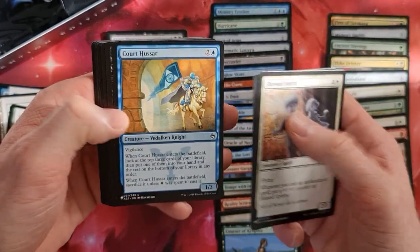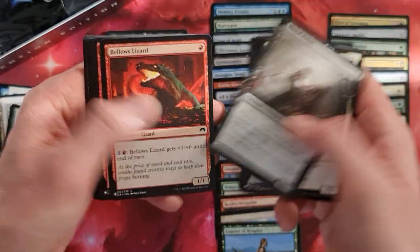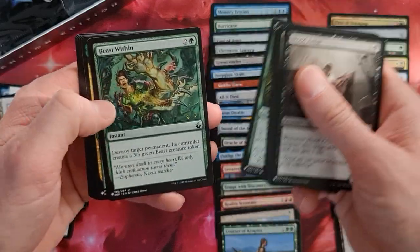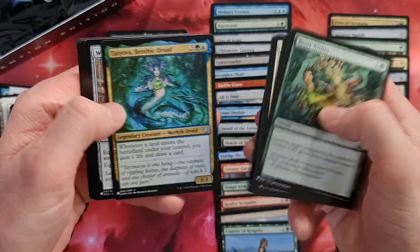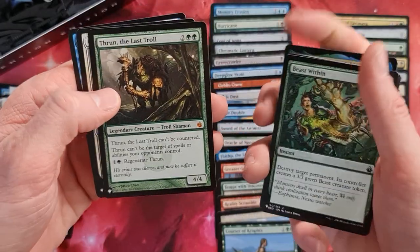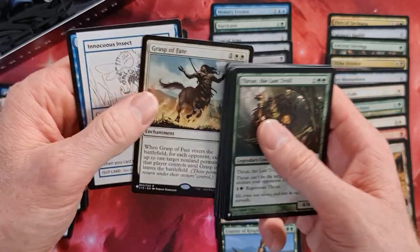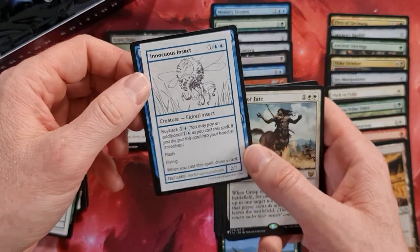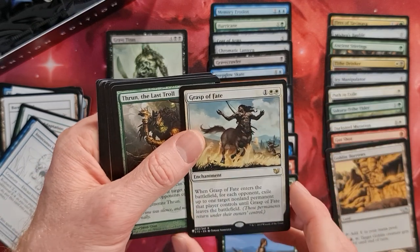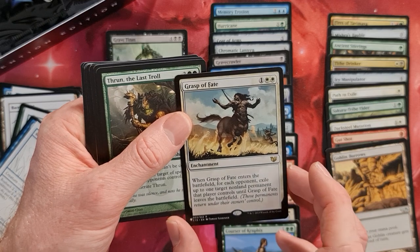Blessed Spirit, Quarter Saw, Blur Artist — very good. Christ Through — also cool card. Beast Within — this one is really nice, really liked. Also Whispers of Cloaked. Trun the Last Troll — interesting, didn't know that. Rasp of Fate and Innocuous Insect. Very interesting — Rasp of Fate on the battlefield for each opponent. Fun little card. Trun the Last Troll can't be countered and can't be targeted by spells or abilities, so this one is hexproof and returnable — very very nice.